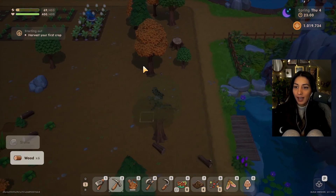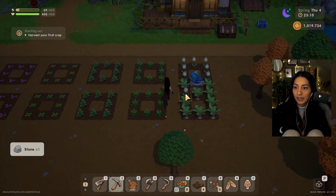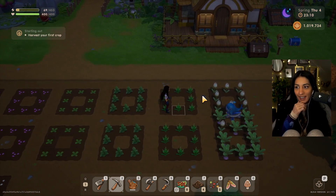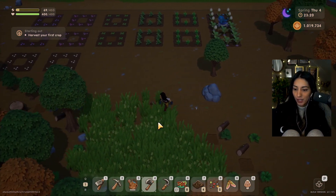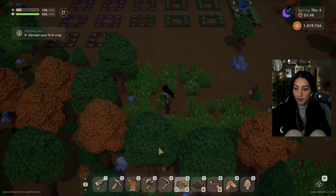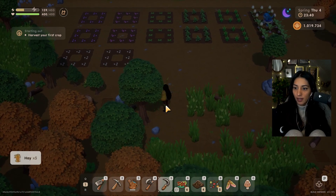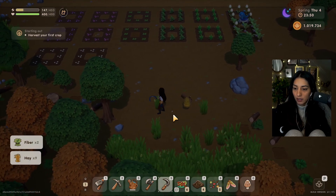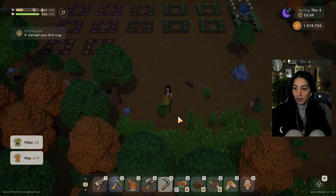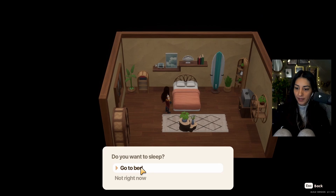I think I'm gonna keep the trees here — it's cool waking up with trees in front of you. I'm gonna go to bed soon and end the day. I gave everything to Scott. I don't need to give him presents until Mondays and it's Thursday, so we're fine. By tomorrow we're gonna have our first turnip done. Let's go to sleep.